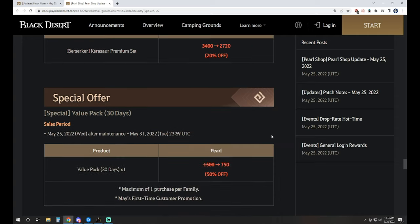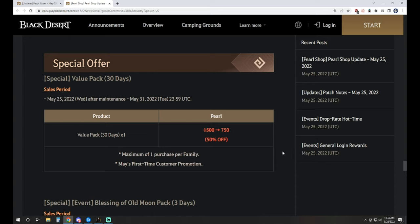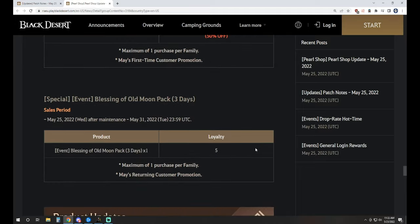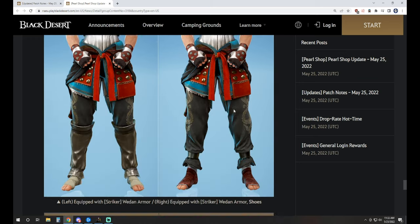The weekly outfit sale is the Karasaur Berserker outfit this week for 2,720 Pearls as per usual. Then we have a special offer value pack for May's first-time customer promotion. If you purchased Pearls for the first time in May, for 750 Pearls you get a 30-day value pack — 50% off. And if you're a returning customer, for 5 Pearls you get a 3-day Blessing of Old Moon, which gives you the value pack, the book, and Blessing of Kamasylve.